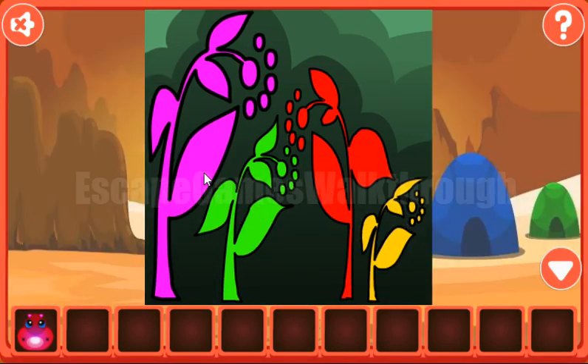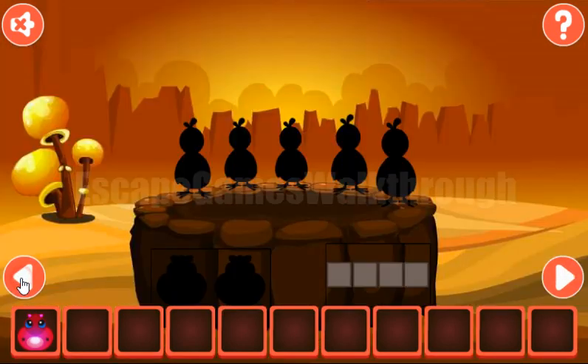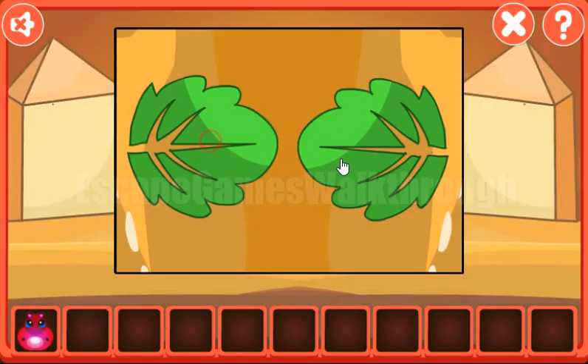Here you can see 4 plants and they look right, right, left, right. So it is to be used here: right, right, left and right.